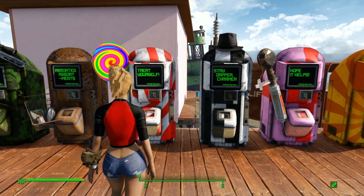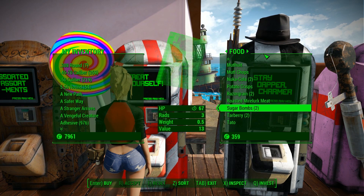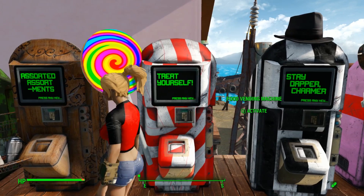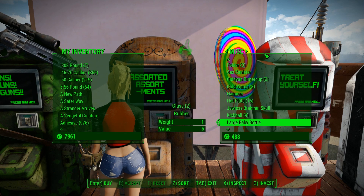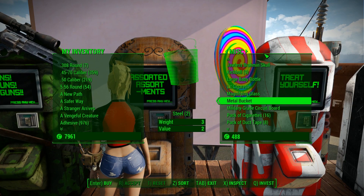Now which vending machine would have the milk? Well the most obvious one would be the food one, but I don't see any milk. Let's go try the general vending machine. Nothing here as well. Dang it, now where can we find some milk? Oh I know — how about we milk some Brahmins?